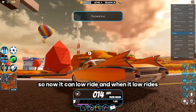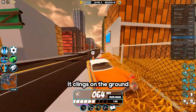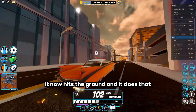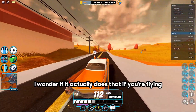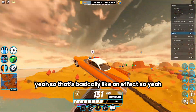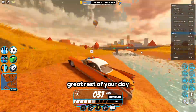So now it can lowride, and when it lowrides it clings to the ground. As you can see here, it hits the ground and does that — so that's pretty sick. I wonder if it actually makes it fly. That's basically like an effect. Anyway, subscribe and have a great rest of your day!